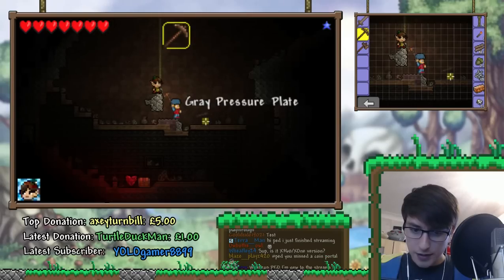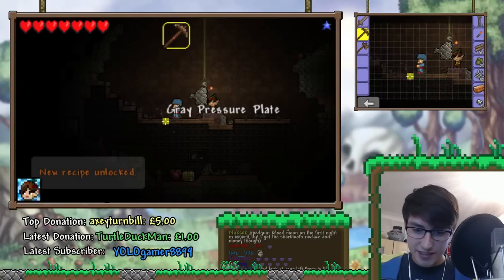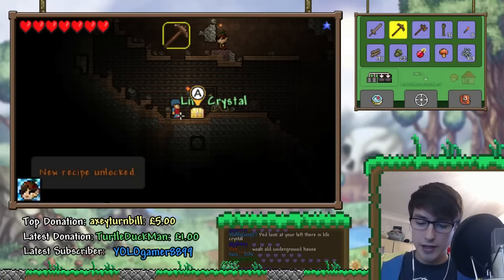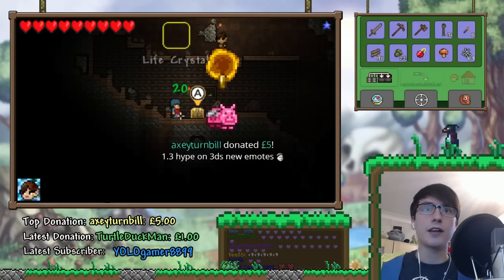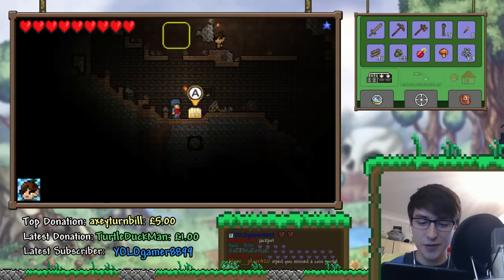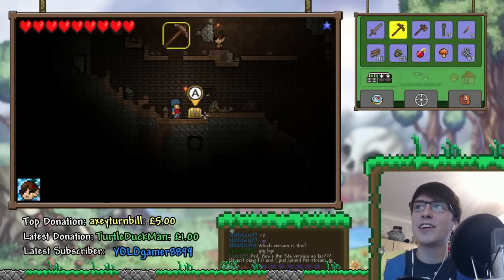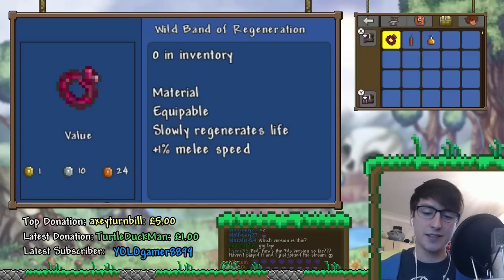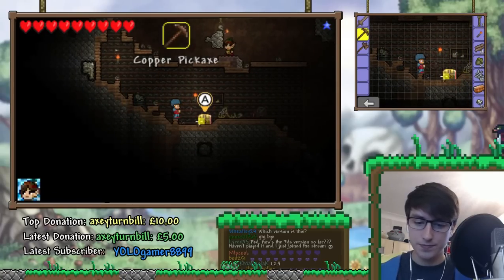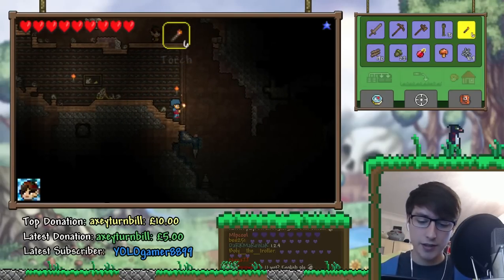Oh snap! There's also a trap over there as well — so many traps as far as the eyes can see. Let's jump down here and put up a torch. Got a bunny statue there — I'm not sure if I want any statues, they just kind of clog up your inventory. And inventory management is the last thing I want to do on this version. A five-pound donation from Axie Temple — he says '1.3 hype on the 3DS, new emotes.' 1.3 will come to the 3DS one day — maybe early next year. A man can dream. Thank you very much, Axie Temple for the donation.